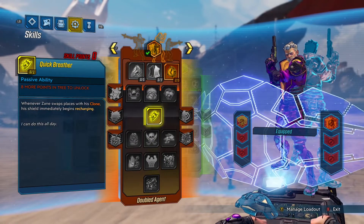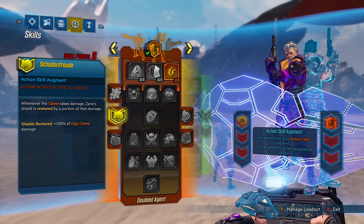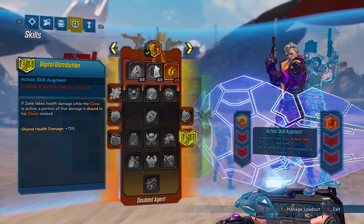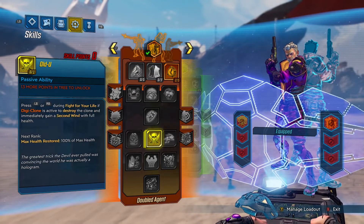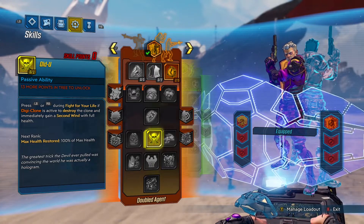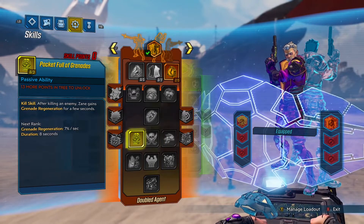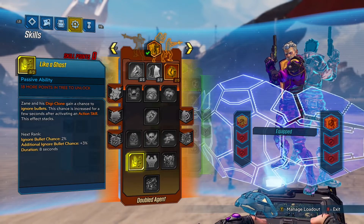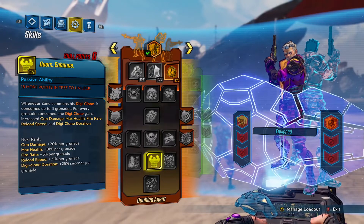I think Gearbox has gone a bit crazy and made this character a bit OP. I'm not gonna read all of them but just look — they're crazy, all of these skills are so good. I love my Siren, Amara's fun to play, but I'm kind of annoyed I didn't pick Zane to start with. And you even get a chance to ignore bullets — who doesn't want to be able to dodge bullets? It's like the Matrix.